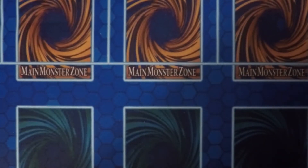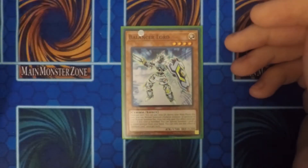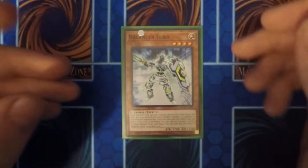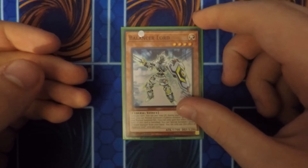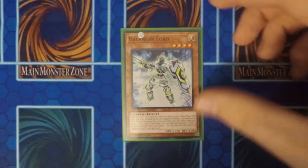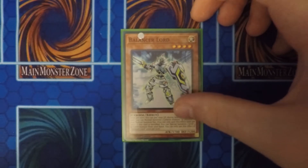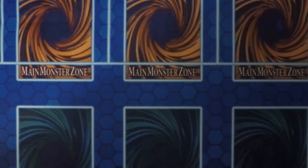Moving on to the one-ofs, I run one Balancer Lord. It gives you an extra normal summon by paying a thousand life points, and you can banish this card. If this card is banished, you can special summon a level 4 or lower monster from your hand. So it's also really good for special summoning power.